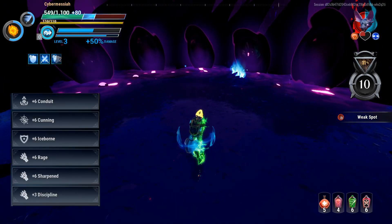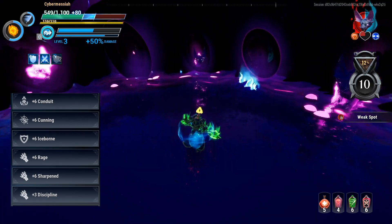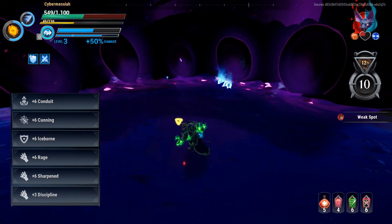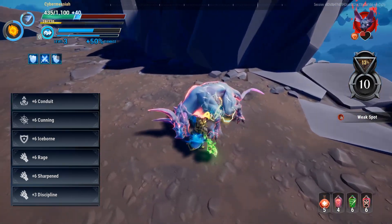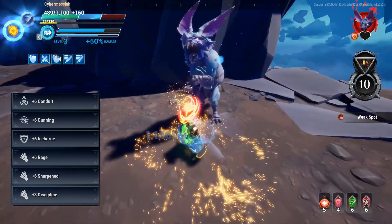Going down the list, we have plus six Conduit. This is just something you should take on every single hunt. It grants the entire team plus 15 attack speed every single time you use your Lantern hold ability. It's just a really good utility. I run plus six Cunning for that additional crit chance and crit damage. This not only produces some ridiculous numbers, but it also helps synergize with some amps that I like to take as well.